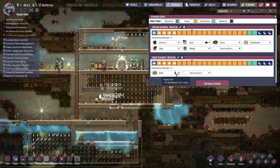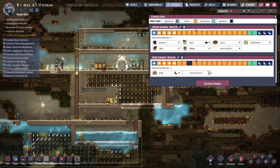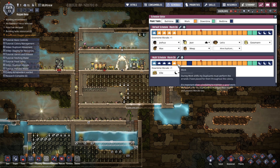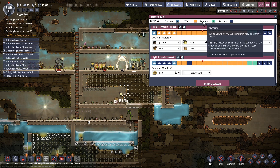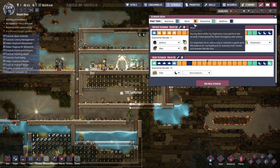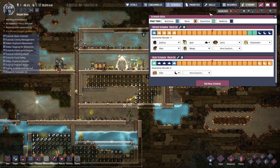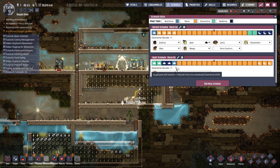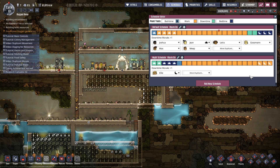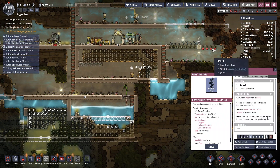Ellie gets plus three at night — there we go. We need bed time, bath time, down time, down time, then work. Bed time and bath time — there we go. See how that goes. They're getting the same amount of rest and everything so there shouldn't be any problems.